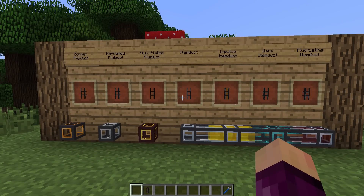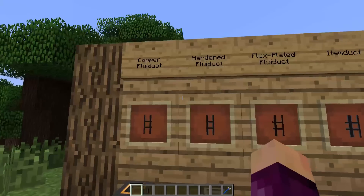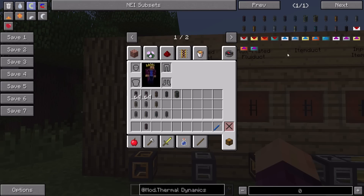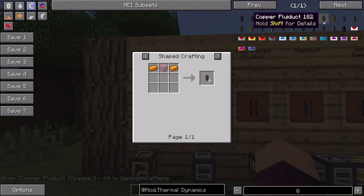Moving on, we now have the fluid ducts and item ducts. In previous versions of Thermal Expansion, we had roughly one fluid duct and two item ducts, but we now have a lot more options. Starting with the copper fluid ducts, which are very similar to the general fluid ducts from older versions - they just carry liquid. There's a normal version and an opaque version. The opaque version requires lead instead of glass, making it a similar or slightly more expensive option.